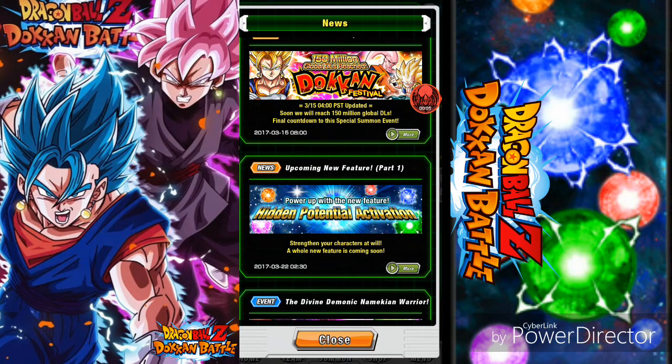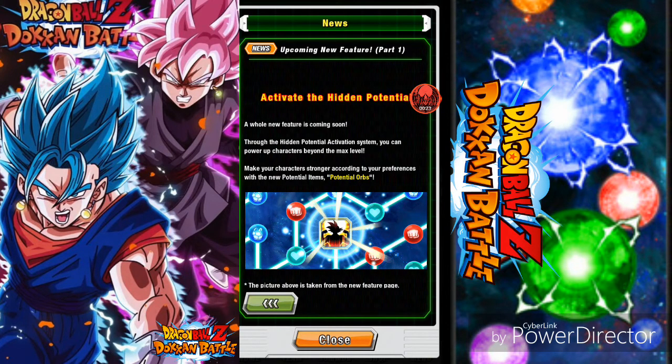Welcome, I am Casper ET, and it looks like we got some new news about the attribute system, the dupe system, or the orb system — whatever you want to call it. They're calling it the Hidden Potential Activation system. This is part one of the news, so if you play in JP you probably already know everything. A whole new feature is coming soon through the Hidden Potential Activation system.